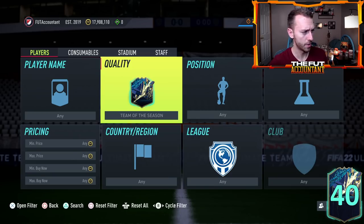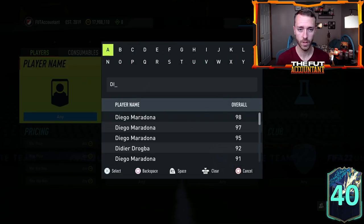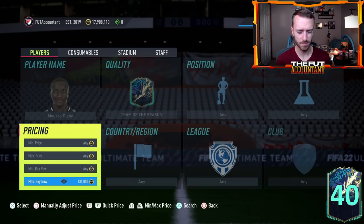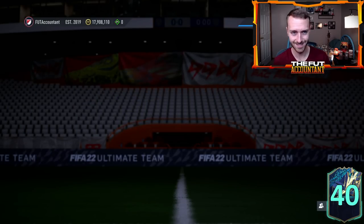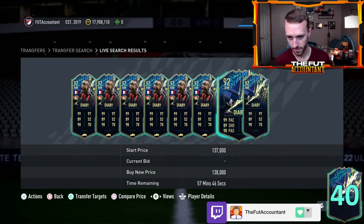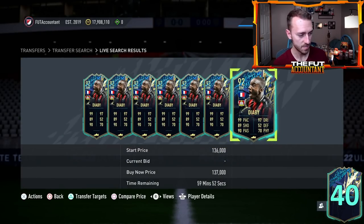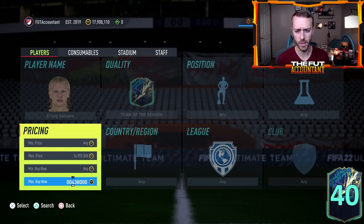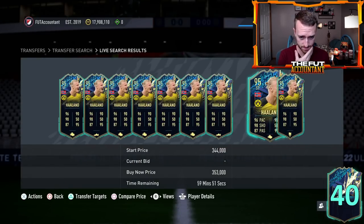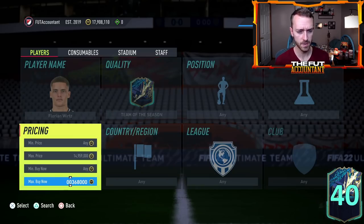Speaking of Bundesliga cards in terms of Team of the Season items — EA has been dropping some more crazy lightning rounds and some of these cards are down a little bit from where they were. Diaby was actually down to the low 120s — around midnight UK Sunday night heading into Monday, so about six to eight hours ago, he was around 120,000 coins. I did buy a couple in the low 120s. He's back up a little bit. I do think that some of these cards today have potential to rise.